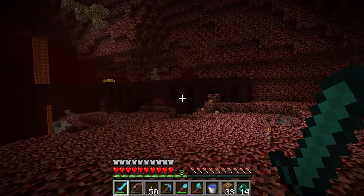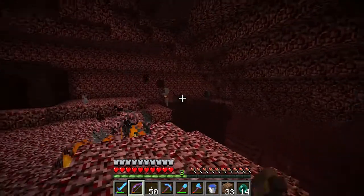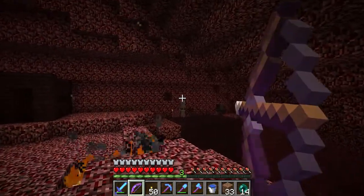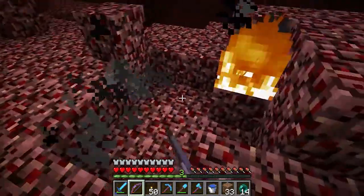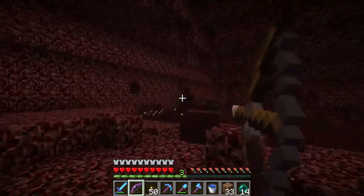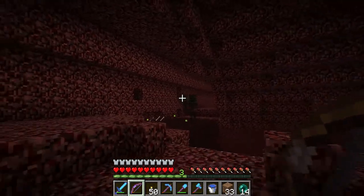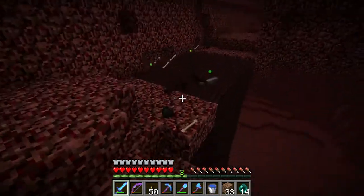You can see there's two wither skeletons there and a normal one. There was a blaze a second ago too but I don't know where he went. I figure I'm going to look around, kill some loose ones that I find, and then I'll probably flatten out some area. Oh, that's right, there's a hole there. Not going to do it. Oh no, I killed him. That was better than I thought.